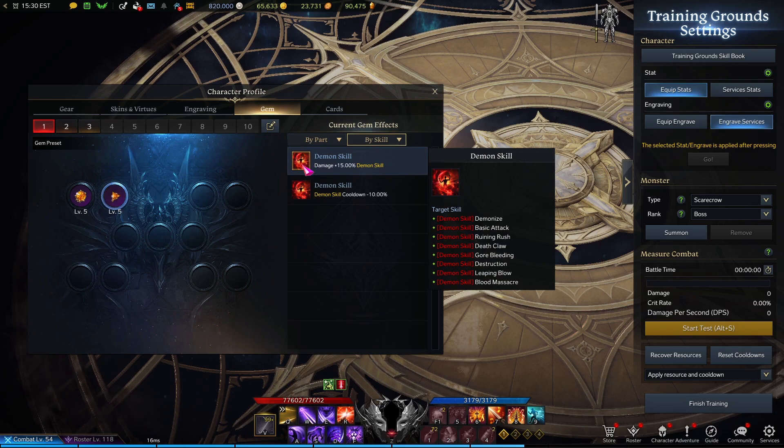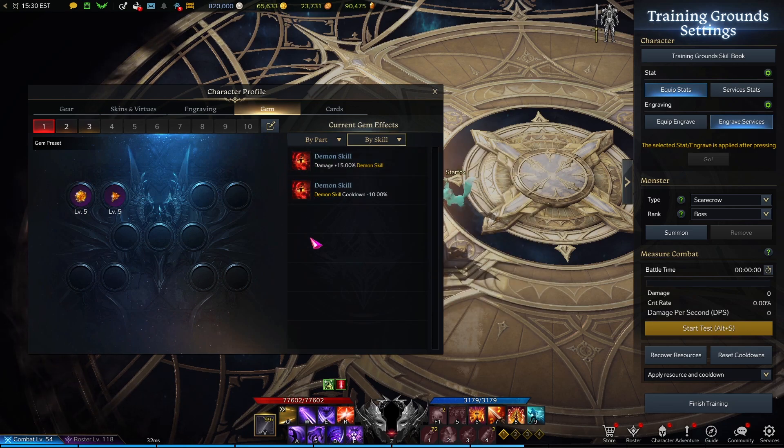For gems, you only need two: demon form skill damage and cooldown, and that's about it. You can maybe take some more cooldown gems for your human skills, or just start funneling extra gems to your alts — it's your call.